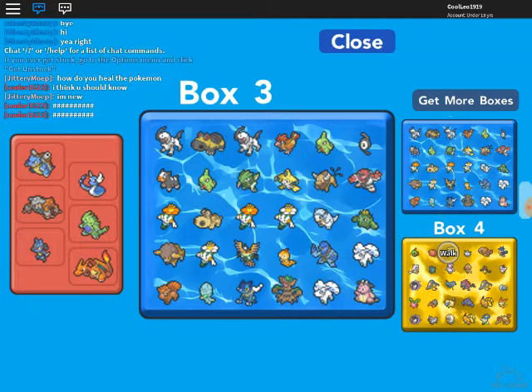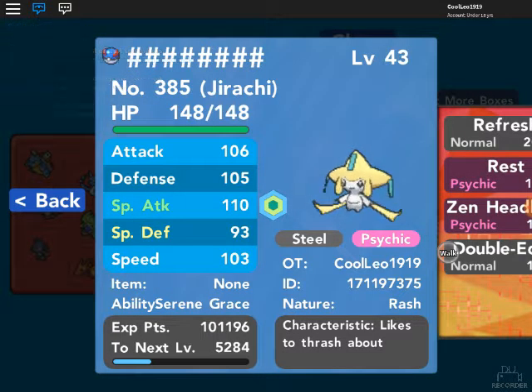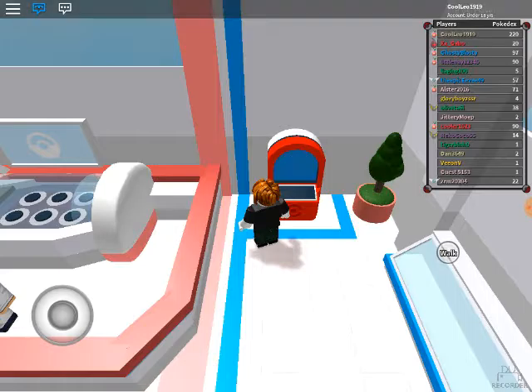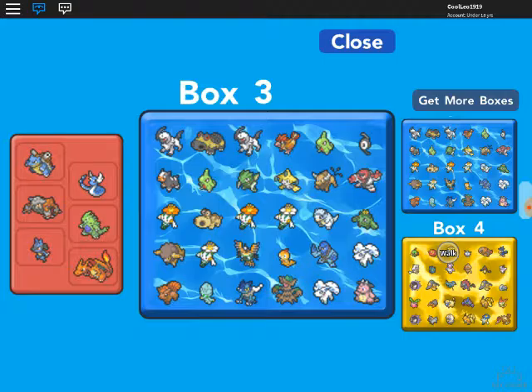I also have a Jirachi at level 43 — I caught it in the wild. If you go to the PC box and use the Roll Powers option, it increases your legendary and mythical encounter rate. I can encounter Jirachi, Heatran, Shaymin, Victini, Tornadus, Thundurus, and Diancie. Those are the ones I can encounter.